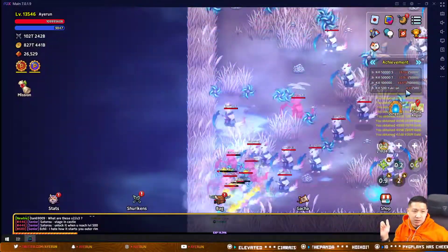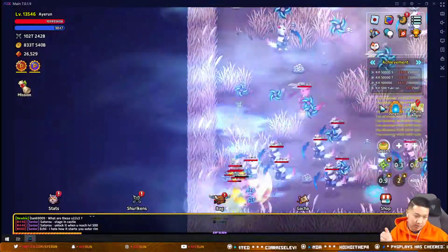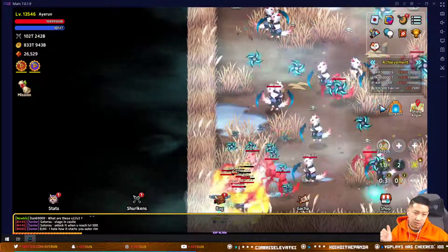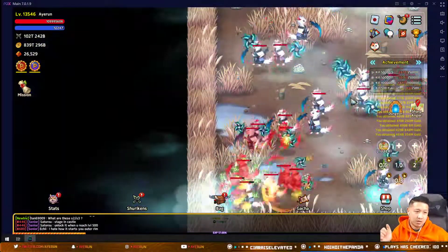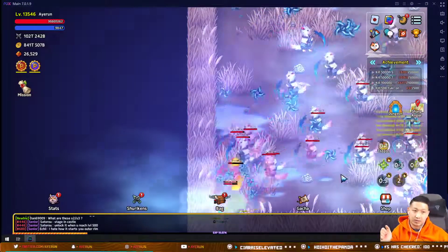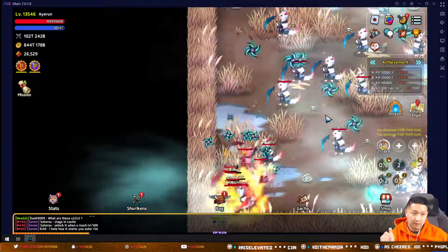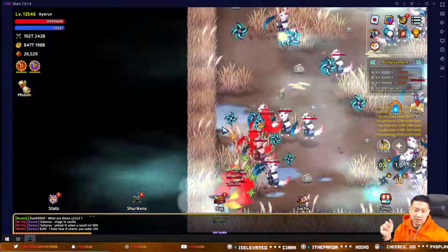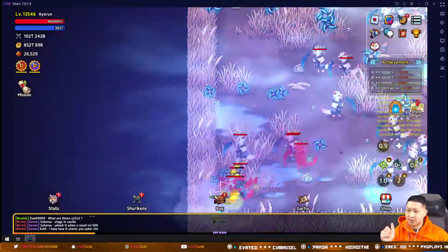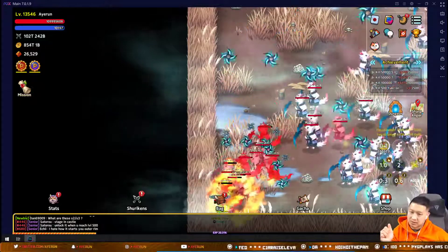I've noticed my Miho gets way more kills on this zone than when I send Sushi, Drama, or Portion Meow, so I always send my highest conqueror power pet to the very last zone. If you have any more questions about pets, leave them in the comments and I'll respond. Let me know what you want to see in another video.